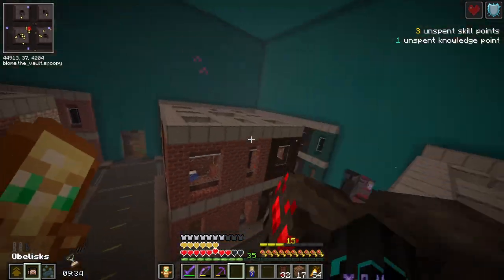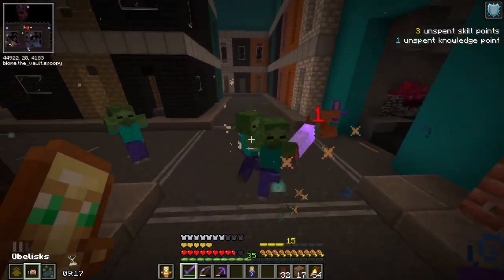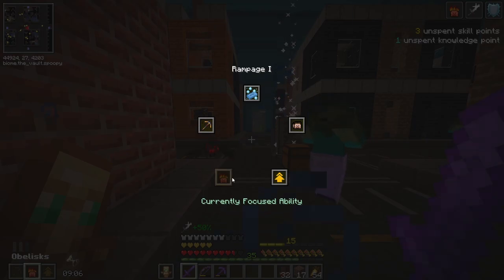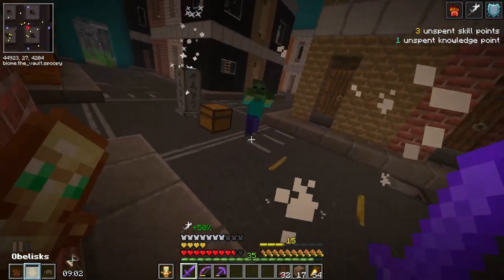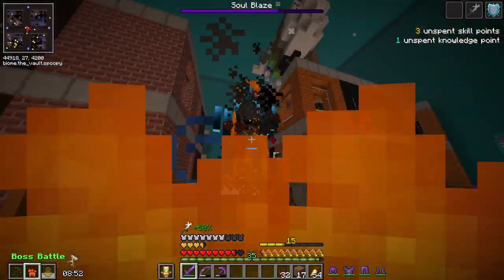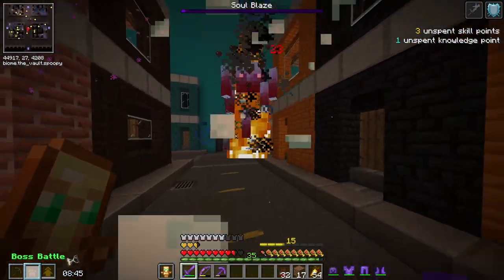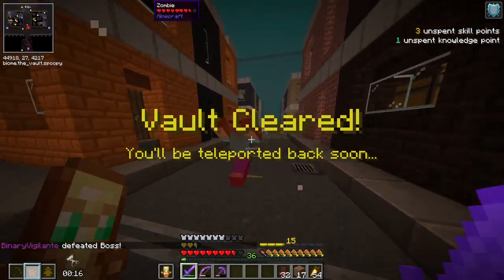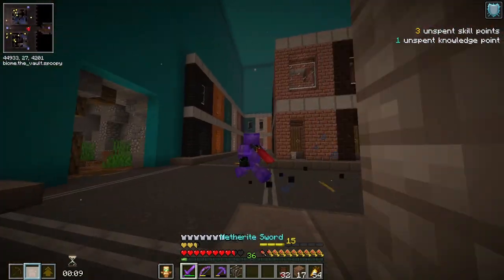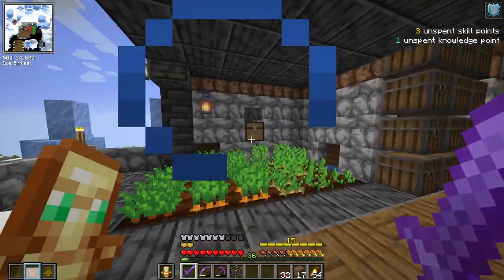I'm going to do the boss fight again. I have to eat this golden apple because I'm out of healing. Not gonna lie, I'm also a tiny bit lost. There are so many mobs and they're starting to have armor and weapons as well. For some reason Rampage never gets used — can I not use Rampage inside the vaults? Soul glaze — hello. I do not have a water bucket. DEAD. Okay, that was worth it. Home sweet home.